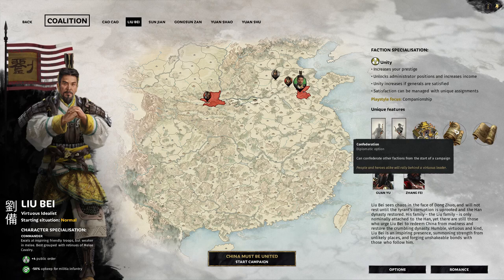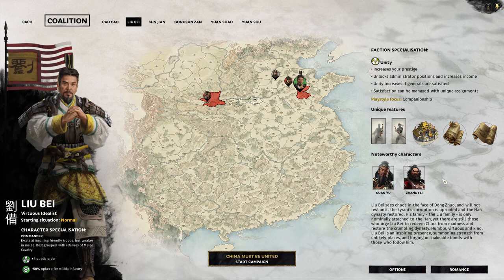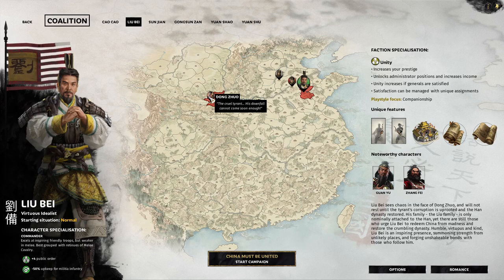He can confederate other factions from the start of a campaign — I don't even know what that means — and he can annex and integrate Han Empire settlements. Of course, like I said, Guan Yu and Zhang Fei are some of his generals. It looks like we're starting all the way up in the northeast, in his territory during the year 190 AD.